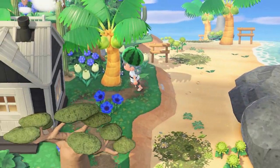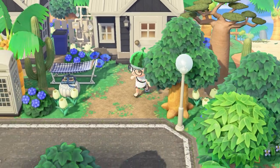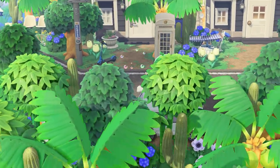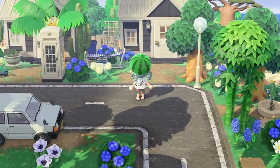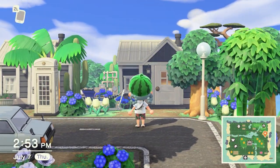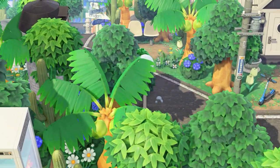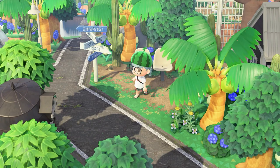This is where Wolfgang lives, and this is Chevre's house. They have matching houses — I tried to do matching houses for each neighborhood so they look uniform. And this is another small sitting area.